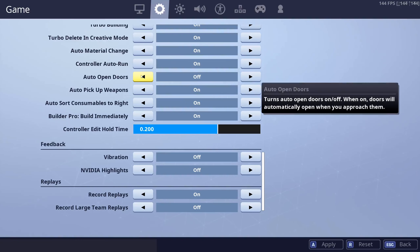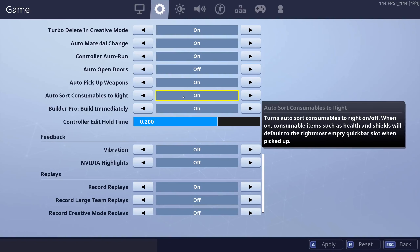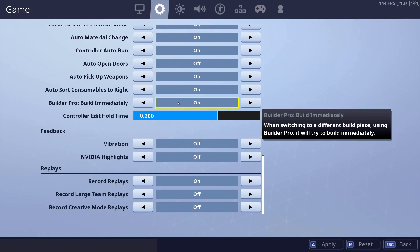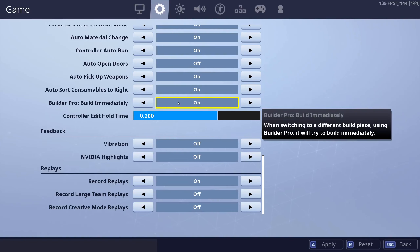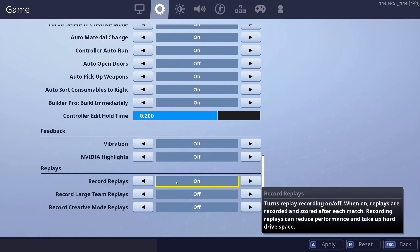Auto run — whatever you want. Auto open doors — up to you; it's not going to open doors faster. The way to open doors faster is to spam pickaxe and gun. Auto pickup has been fixed in season 8, where you can now land on guns and it won't freak out with your inventory. Auto pickup is actually very powerful now because it makes it more likely that you can win those 50-50s on a chest where you're trying to pick up the gun first. Auto store consumables to the right will help for the vast majority of you, since you're going to put consumables on the right side of your inventory. Build immediately — mandatory setting; if you don't have this on, turn it on, because you do not want to have to double click to switch build pieces. Vibration — I don't recommend that. Record replays — they might slightly reduce your FPS, but if you have spare horsepower, you can just have it on so you can review your replays.